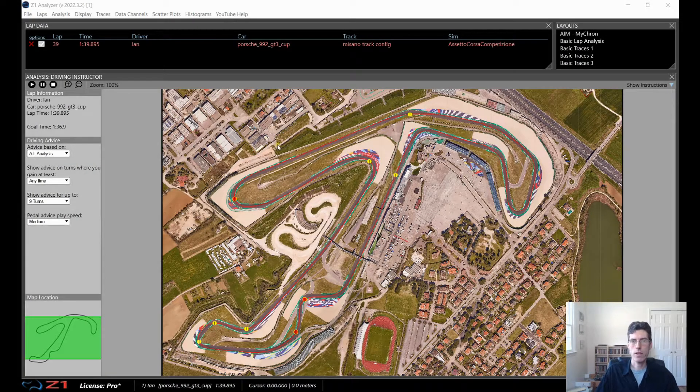We have an ACC lap loaded here in the Z1 Analyzer at Misano in Italy. The lap time is 1:39.8 and over on the left it says the goal is 1:36.9, so there's a lot of time to be gained — that's the whole point of the driving instructor. When you open the lap you get the whole circuit, the driving line shown in red, and circles indicating where you can gain time. Yellow circles with an exclamation mark show where you can gain time, and the red ones are the three turns where you can gain the most time.